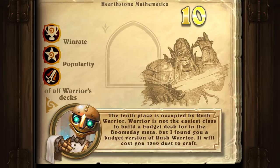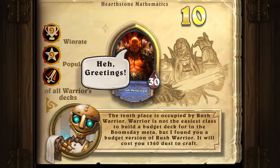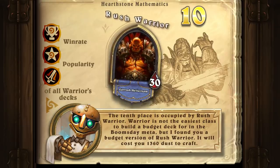The 10th place is occupied by Warrior. Warrior is not the easiest class to build a budget deck for in the Boomsday meta, but I found you a budget version of Rush Warrior.